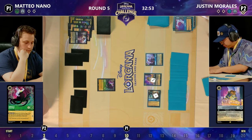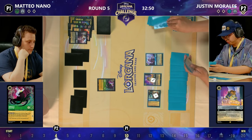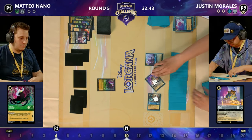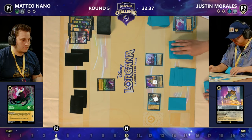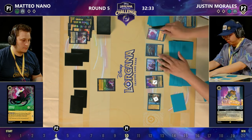Justin recognising he wants to get rid of this Aladdin — not just because it's sitting there questing, but it has three strength and could take out the Beast. And of course, it's going to hurt Justin's items as the game goes on. That Aladdin: in a lot of match-ups it's fine, but this is a match-up where it really does put in a much better shift. Now we see a lot of ink being used for Tamatoa.